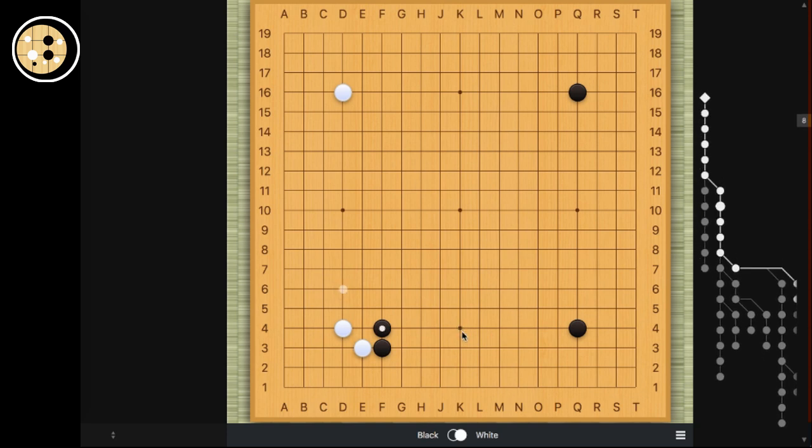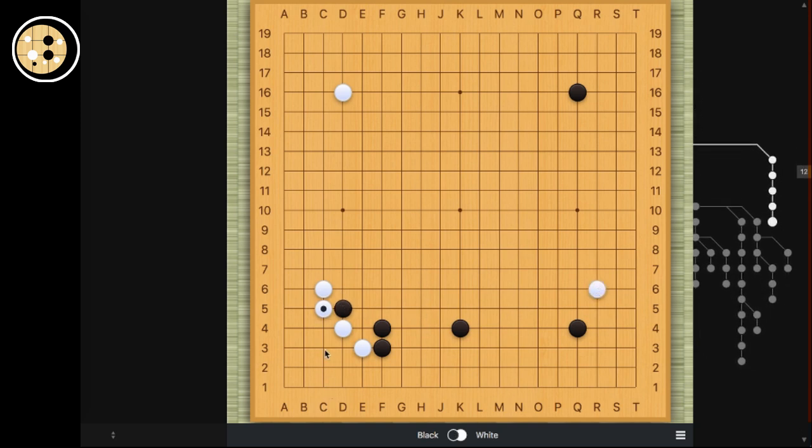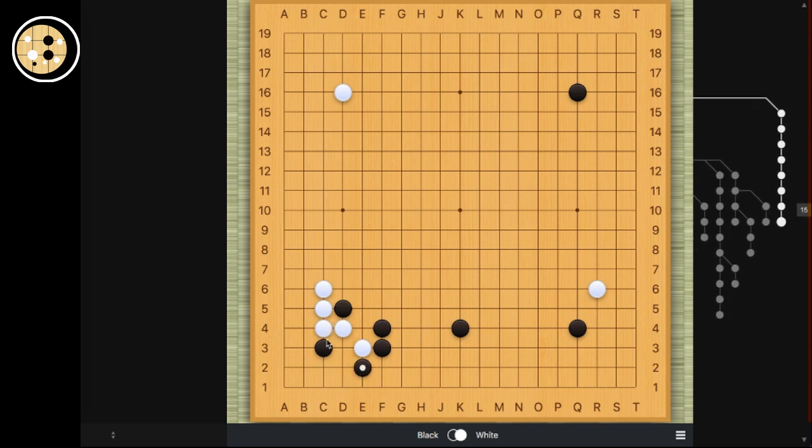The knight's move is much more complicated — much, much more complicated. When black extends later, there's the attach and invasion. Actually, personally, I haven't mastered all of the variations that have to do with this. The only thing I know for sure is when white connects and black hanes, this is bad for white. Because black can gain territory in sente. So if white plays here, black gains territory and white's corner is reduced by a lot.